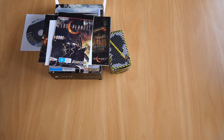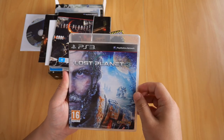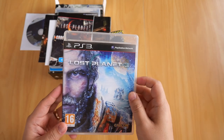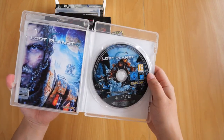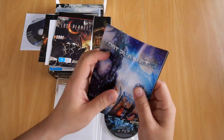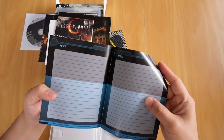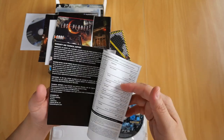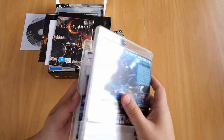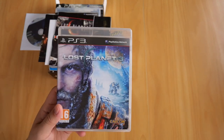Finally, the third game in my collection: Lost Planet 3, again for PS3. This is actually the prequel to the first game, Lost Planet Extreme Condition. It comes with the Blu-ray disc and a booklet, but the booklet is a lot thinner — it doesn't contain a lot of information besides the control scheme and a couple of pages of notes. Nowadays some games don't even come with a booklet, so I'd be thankful that at least this game came with one.